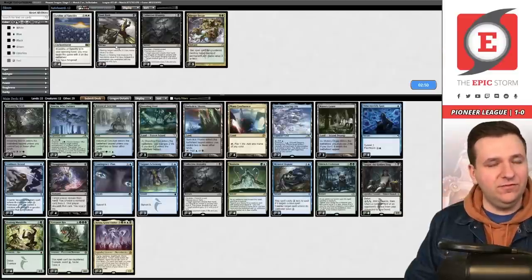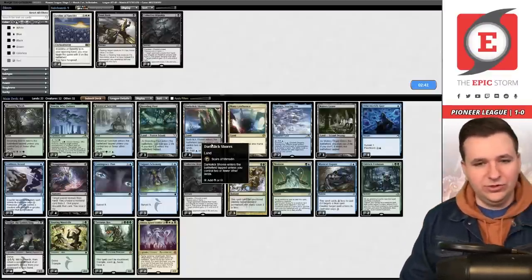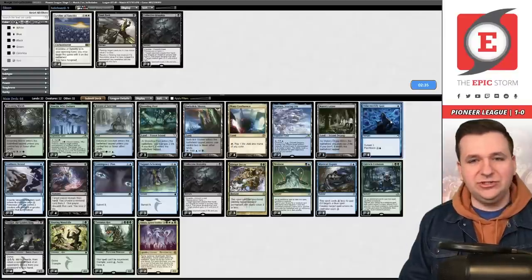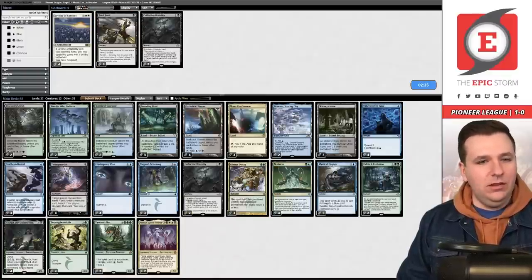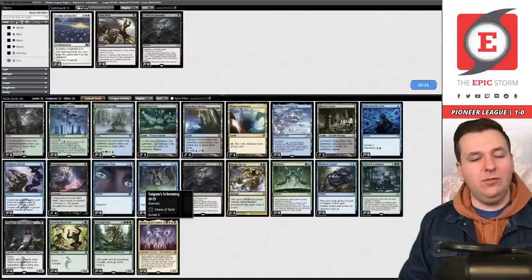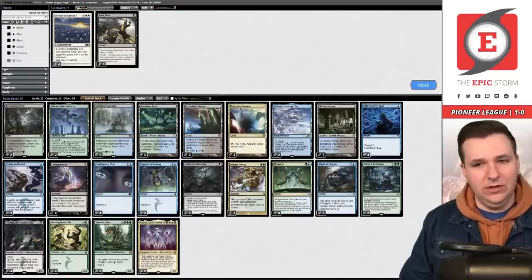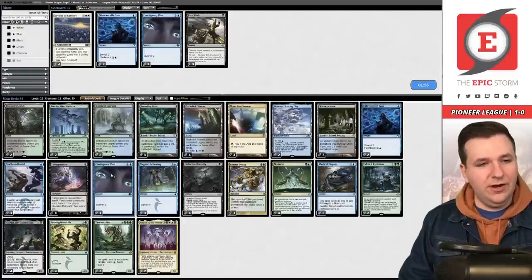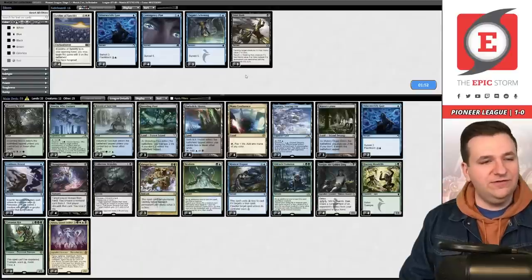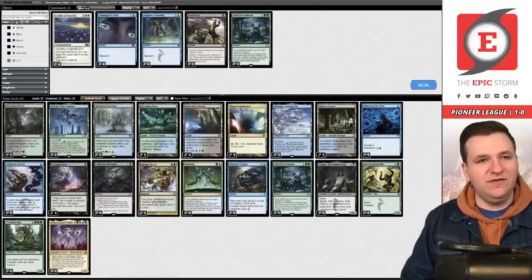Sideboarding: Mystical Dispute comes in; Abrupt Decay hits Rest in Peace so we want that. I consider boarding out Otherworldly Gaze — in this matchup milling isn't as powerful. Maybe board out all the two-mana mill spells and be a more disruptive deck that's slightly slower. I board out one Evolution since it's hard to cast here. We keep triple Otherworldly Gaze and bring in disruption.